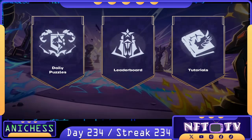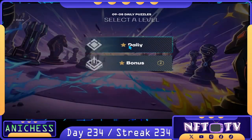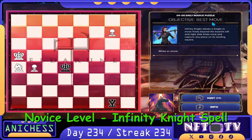Welcome back to NFC TV. We are on day 234 of NHS Daily Puzzles, September 5th. Let's go for the daily novice level — we have the objective best move, and the infinity knight spell is our first move.